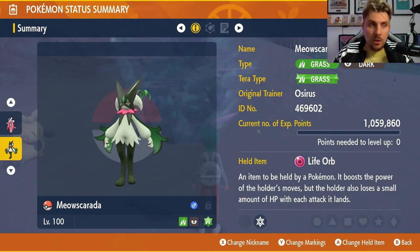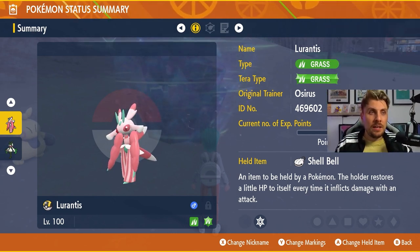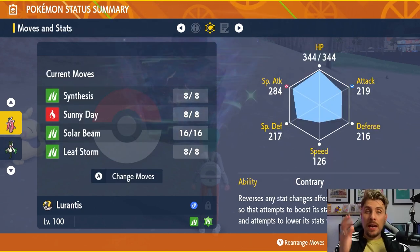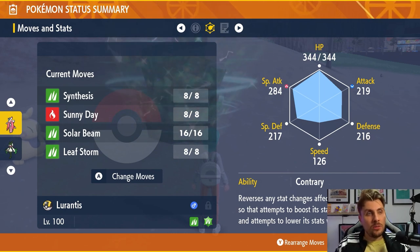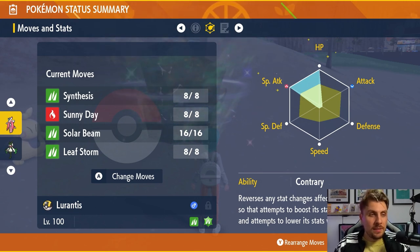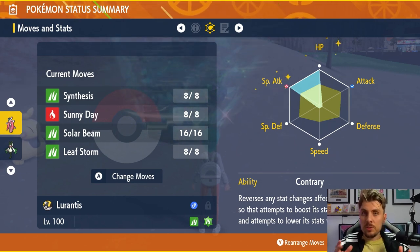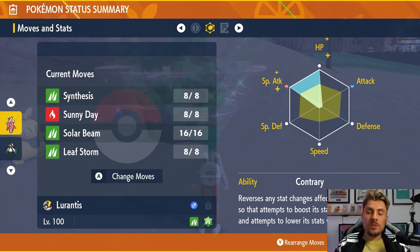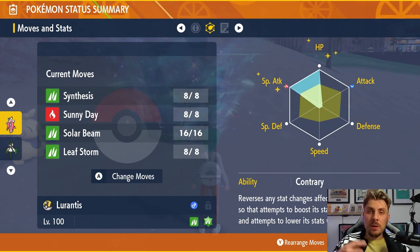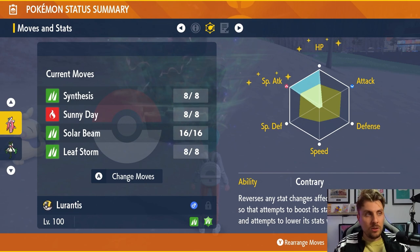Getting on to the main build of this video, it is all going to be centered around Lurantis. Lurantis is going to be a pure Grass type with Grass Tera typing as well. We've given it the Shell Bell item, a Modest Nature, and Hyper Trained it so all IVs are 31 using Bottle Caps. EVs are 252 HP, 252 Special Attack, and 4 Special Defense with the Contrary ability, which is the hidden ability — so you'll need an Ability Patch if you don't catch one in a Tera Raid. What Contrary does is every time you take a stat drop, it reverses it and gives you a stat boost instead. So Leaf Storm, where you'd normally take minus 2, will actually give you plus 2 instead — you're boosting yourself every time you attack.